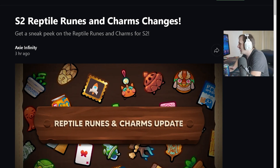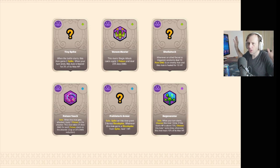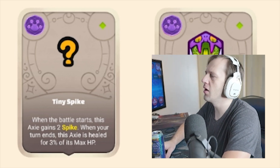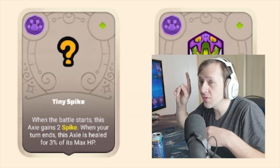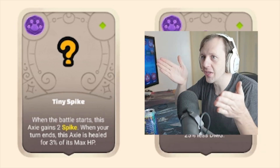Season 2 Reptile Runes & Charms Changes — get a sneak peek on the Reptile Runes & Charms from Season 2. Tiny Spike: when the battle starts this Axie gains 2 Spike; when your turn ends, this Axie is healed for 3% of its max HP. What is Spike? We were talking about it with one of the Sky Mavis devs, and he was trying to give us some information without telling us what it is so we could guess.